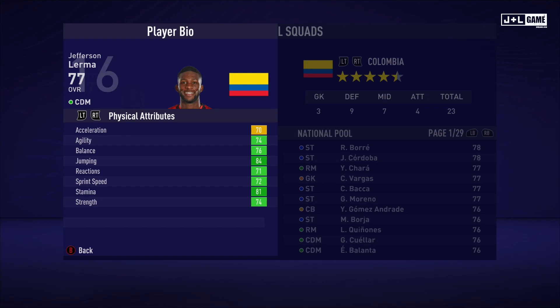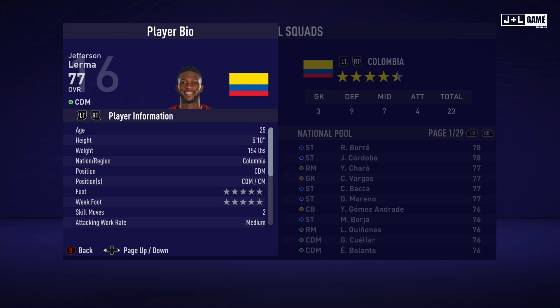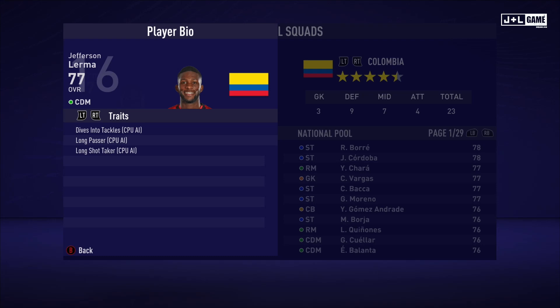On to Jefferson Lerma. His physical attributes are looking good — only one yellow with the rest being all green. His mental attributes are also looking pretty good, mostly in the green. His skill attributes are also looking good, mostly green and yellow with some orange — pretty good stats. Here is his player information and his traits — three traits available.